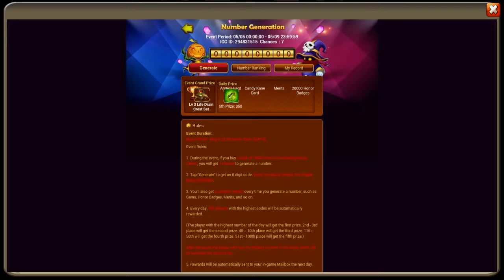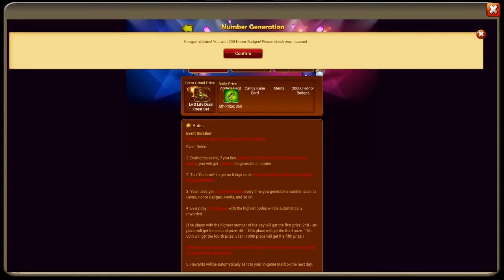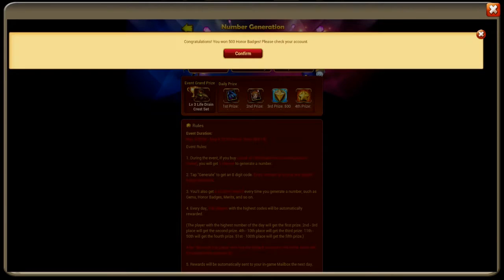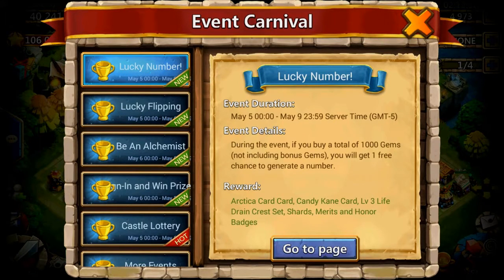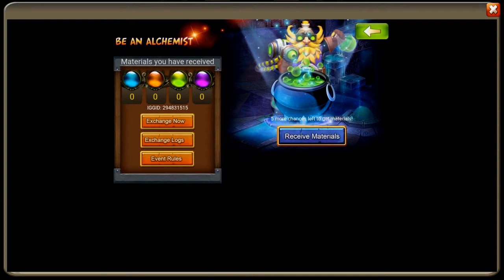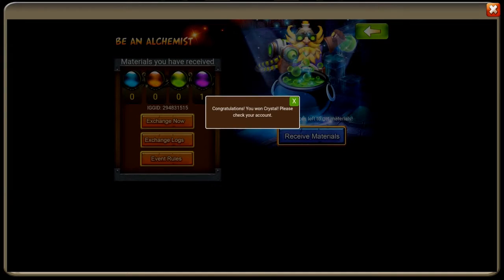Alright, let's do some lucky numbers. If we can get a PD I'll be happy. I think we just go — generate 50 shards, that's rubbish. Just want that PD mate, just want that PD. We got five chances left. Alright, this is trash — honor badges, trash, trash. Please give me something! Lucky flipping is going to be our saving grace. Alchemist, let's have a look — we got five chances. Congratulations, you won the crystal — thank you very much.